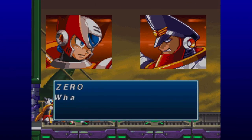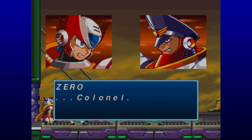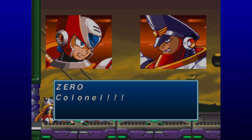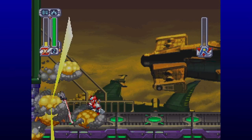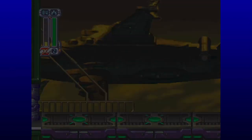There we go! He says 'Impressive, Zero. But it's too late — Repliforce has left for space. Even if I perish, Repliforce lives.' Zero says 'Colonel!' And the Colonel says 'Zero, tell Iris that her brother died happily. Goodbye, Zero.' Colonel! And down the man goes. Let's continue on.